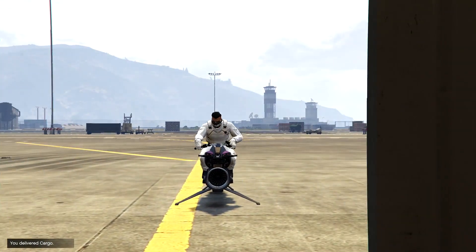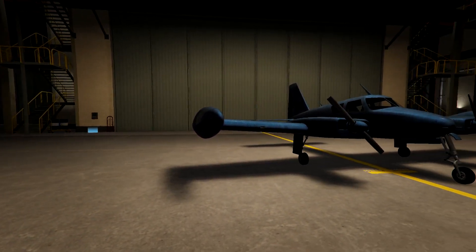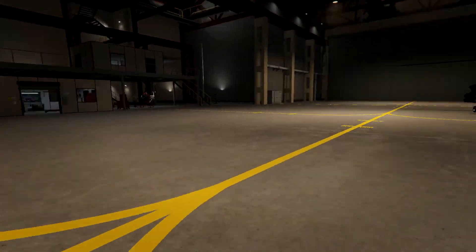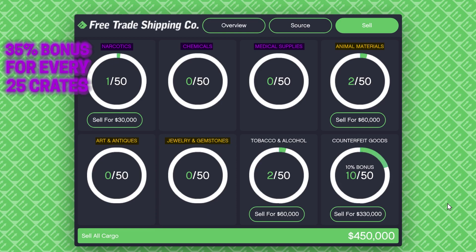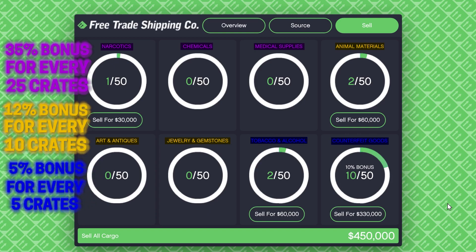Here's how you can make millions with the hangar business by sourcing crates. It's important not to randomly source crates since each cargo type gives you a bonus at a certain amount. Narcotics, chemicals, or medical supplies give you a 35% bonus for every 25 crates you source. Animal materials, art and antiques, and jewelry and gemstones give a 12% bonus for every 10 crates. Tobacco and alcohol or counterfeit goods give 5% for every 5 crates.